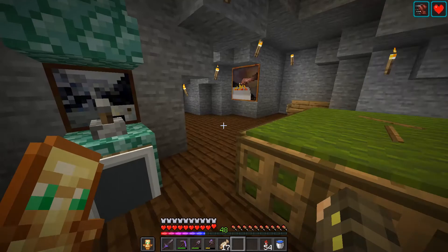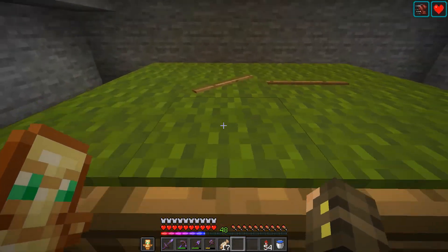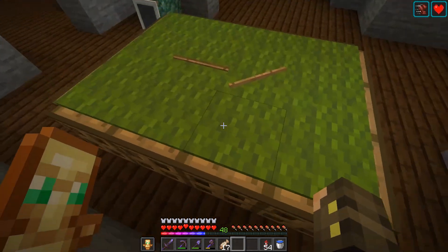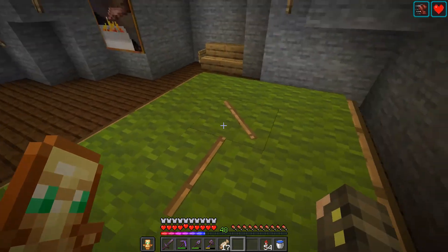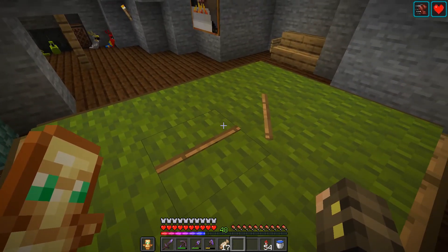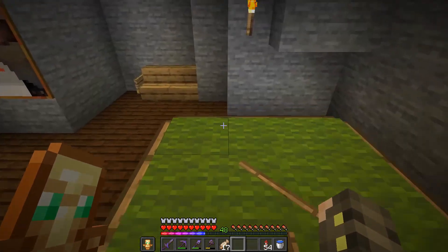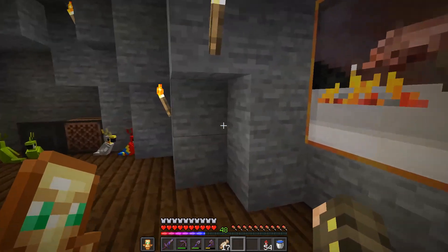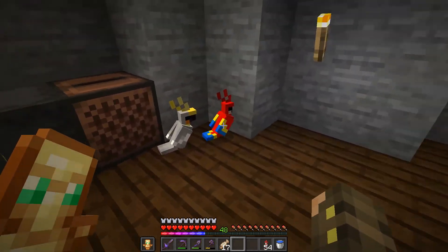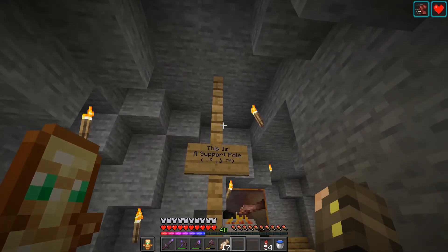Here we got a little arcade machine — I didn't build this, but I love it. This is a little pool table that I built — you do this with green carpet and put signs there, and it looks like a pool table with pool sticks. There's a little sofa here, and some more parrots — these are the naughty boys because of this support pole, very cool.